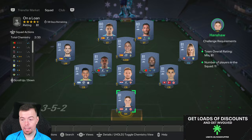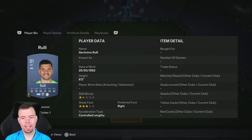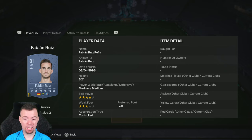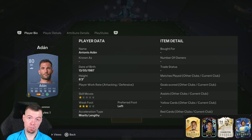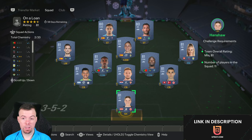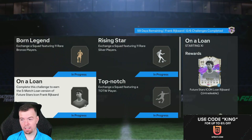Your cheapest 81s include Shaqiri, Rakitic, Pereira, Carvajal, Ruiz — nine of the cheapest at 600 coins buy-it-now. For 80s, Danilo and Beltran are two of the cheapest at 400 coins buy-it-now. Overall you're looking at between 6 and 6.5k to do this segment if you need to buy them all, around 6.2k total.